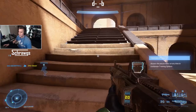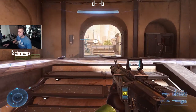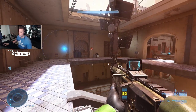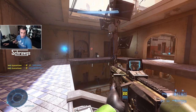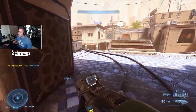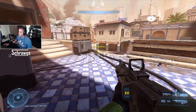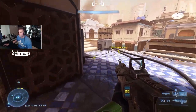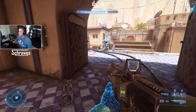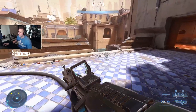Next is the Threat Sensor — it's like a little dart that detects enemies within its radius. It lasts about six seconds. If enemies come within contact of the radius, they'll be visible the whole time, but once they leave the radius they'll stay highlighted for a couple seconds and then disappear.